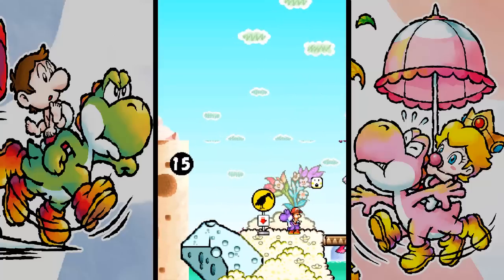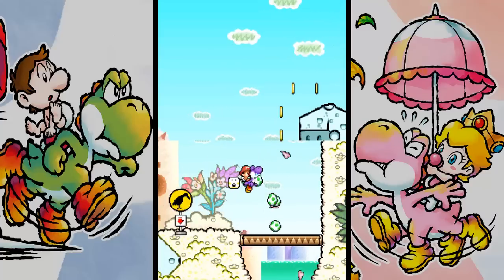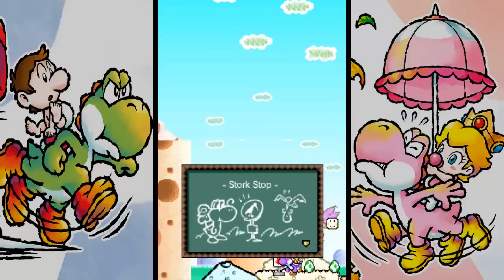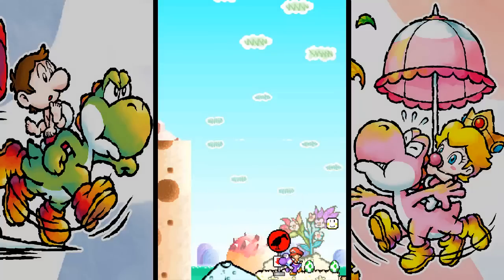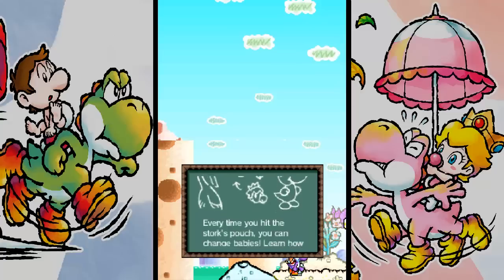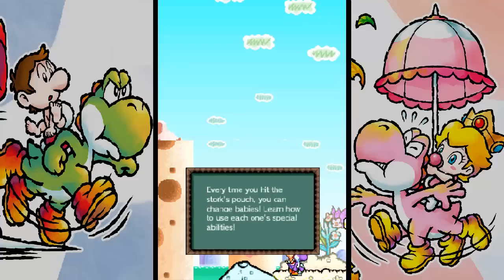Here's our new mechanic. We have this Breeze we can't really do anything with, and this is too high for us to jump. So we're going to use a stork stop. Touch it to call the stork over - he'll bring us Baby Peach, and then we can change babies. Every time you hit the stork pouch, you can change babies and learn how to use each one's special abilities.